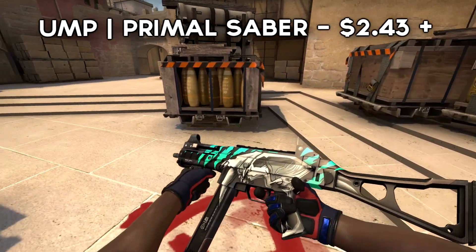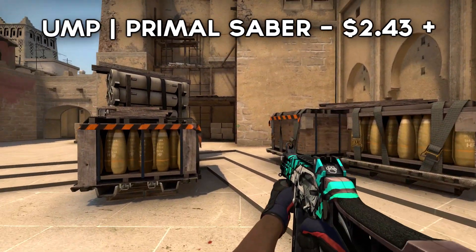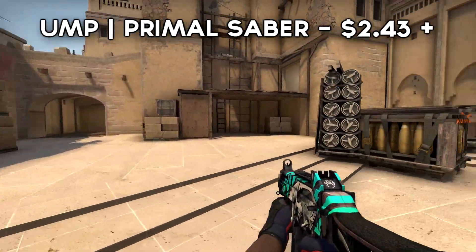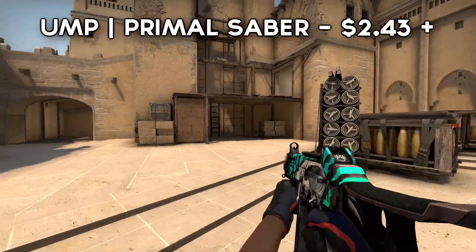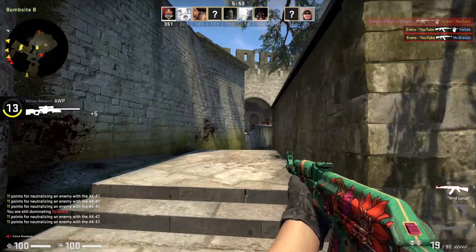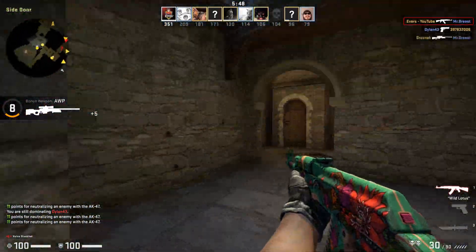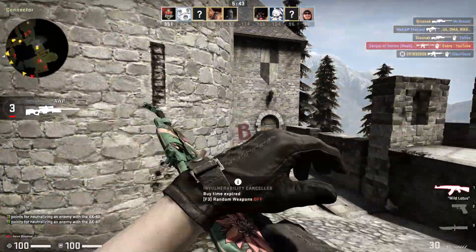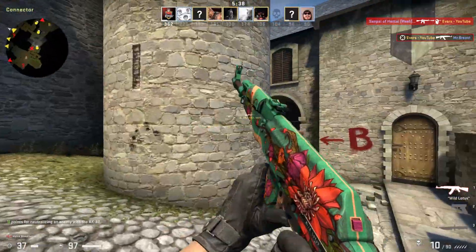Now, before I end the video, I just wanted to disclaim that I didn't include any Glock 18 skins, just because there's so much choice and I think for most people there are so many options it's entirely up to you. We also didn't include any FAMAS or Galil skins, as there aren't that many that look more valuable than they are, and the same goes for a lot of the SMGs as well. I hope after watching this video you guys have some new ideas for skins you want to buy for your loadout. If this video helps you, I'd really appreciate it if you'd smash the like and subscribe button, as it helps way more than you guys realise. Make sure you check out my Discord server, as we're giving away a lot of extra skins that not a lot of people know about — link for that will be in the description.